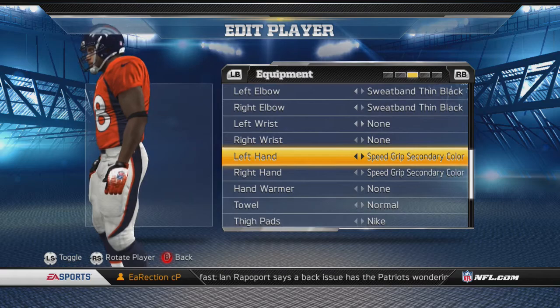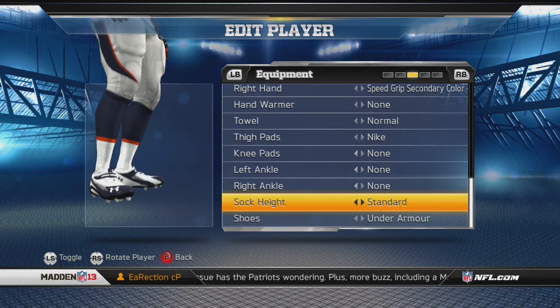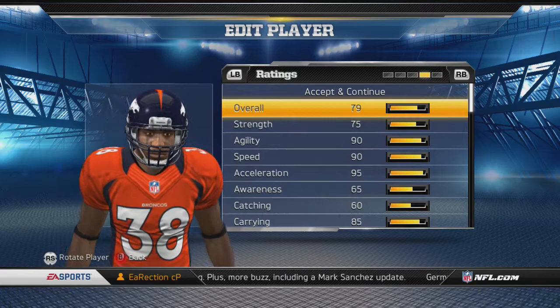On his hands I got the speed grip secondary color gloves, and that's pretty much it. He's got thigh pads and of course Under Armour shoes. Here you've got his settings — he is a balanced halfback, and I believe I put him out so he starts off at a 79 overall.